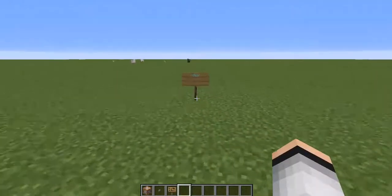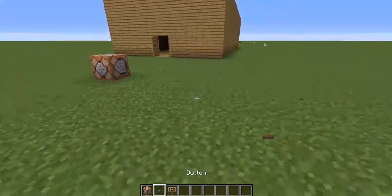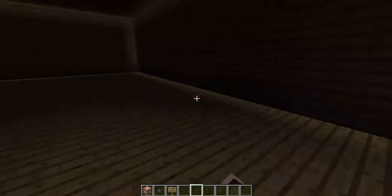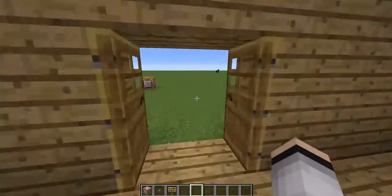Just place the command block down, paste in the command, and then click 'needs redstone,' which will set it to always active. Click done, and it will give you your custom sign. Then you can just place it down wherever you choose to. Just place it wherever you want, click it, and as you can see, it has teleported me to the block I chose.